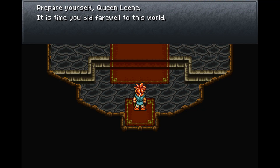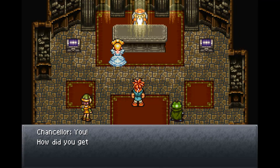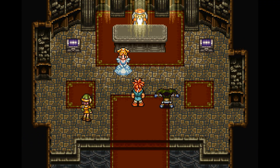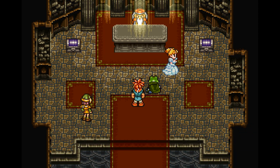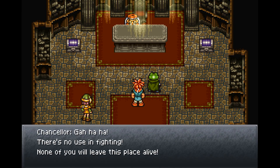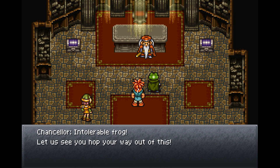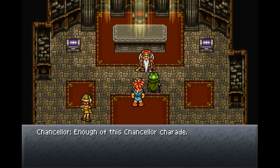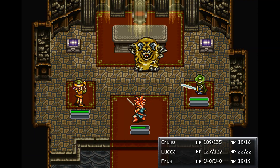The boss intro plays: the chancellor tells Queen Lean it's time she bid farewell to the world. Frog tells her to flee while they dispatch the fiend. The chancellor drops the charade and transforms into Yakra, our first boss.